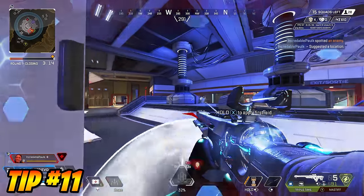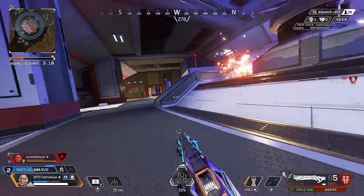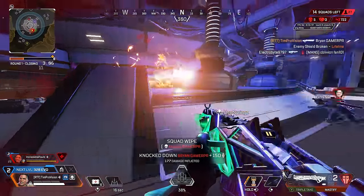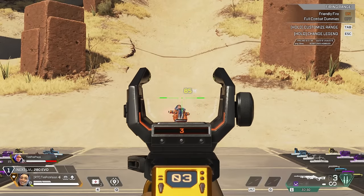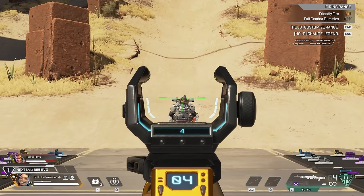An old Apex Legends tip, but still an ever-survival one that many may not know about, revolves around the Fortified class of legends. Yes, Fortified lets thick boys take less damage, but the big thing is that this does not apply to the heads of any Fortified legend. So if you see a Newcastle, Gibraltar, or Caustic, take a second longer and prioritize getting a headshot to get maximum damage.